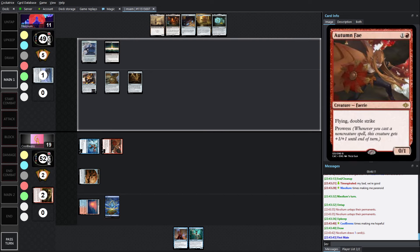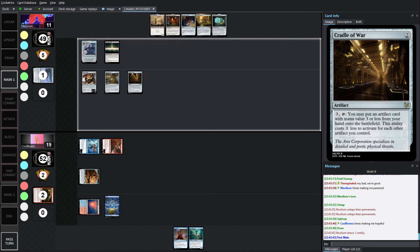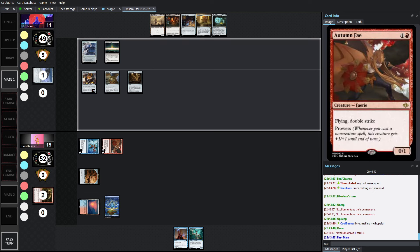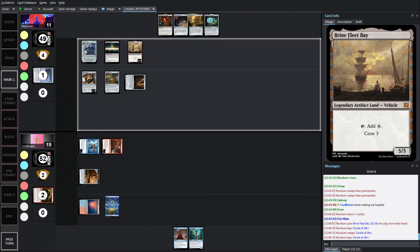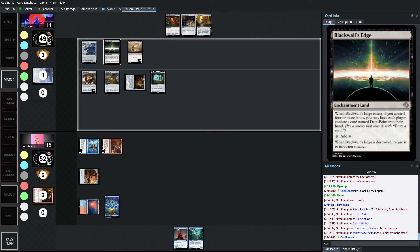Cradle of War cheats out Dimensional Reshaper, which means Spell Pierce can't be used against it, and there's still plenty of mana. That was my one concern with Spell Pierce — it's very hard to get value out of them. We're just going Cradle of War and doing it that way. If we're tapping Cradle of War now, we can put down Coffers or Egg. There's the Coffers. The important thing is not just saving on mana, but that it's uncounterable — so Mysterious Coffer gets to land without Cool Beans being able to do much about it.